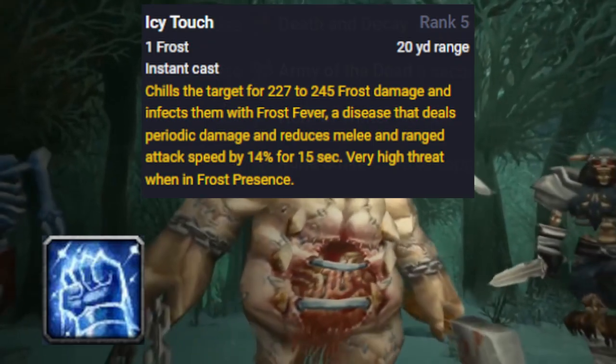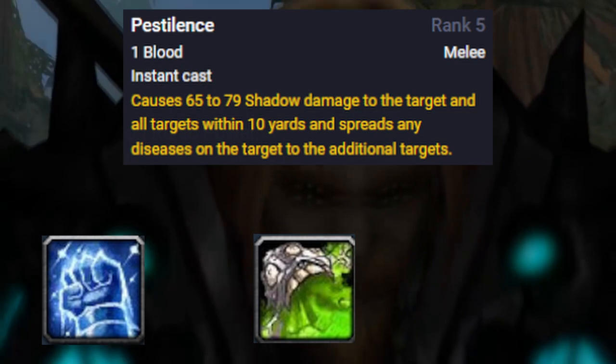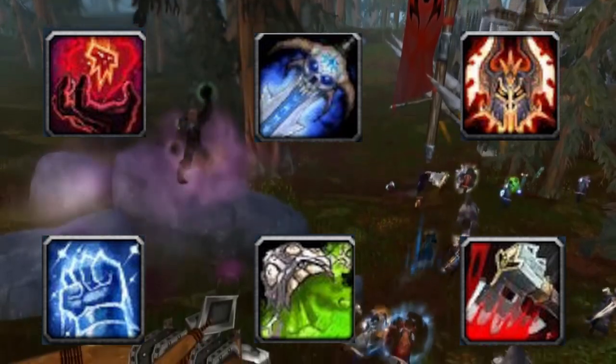Single target is very simple. Use Icy Touch to maintain your aggro, Pestilence to maintain your Blood Plague and Frost Fever, Death Strike to heal yourself, and then you should keep Blood Tap, Empowered Rune Weapon, and Hysteria on cooldown at all times.